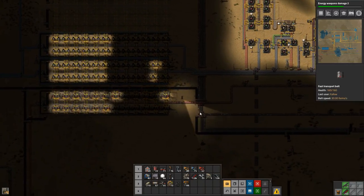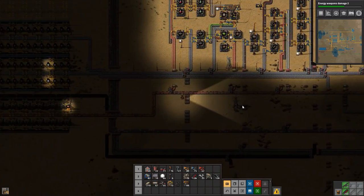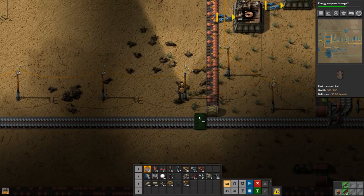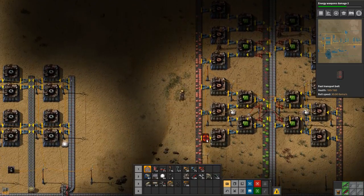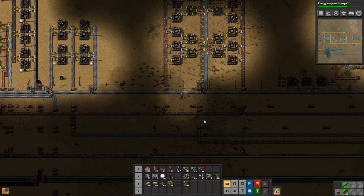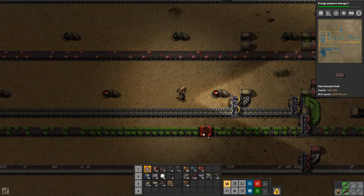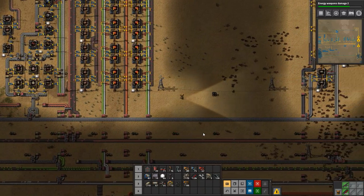Hopefully that helps, but I think we actually need to set up a second row very soon in order to keep up. We're also not producing anywhere near enough green circuits and that's a huge problem. We need to get our green circuit production increased by quite a bit. I want to upgrade the belts as well. This is going to be a bit of an upgrading and improving episode.